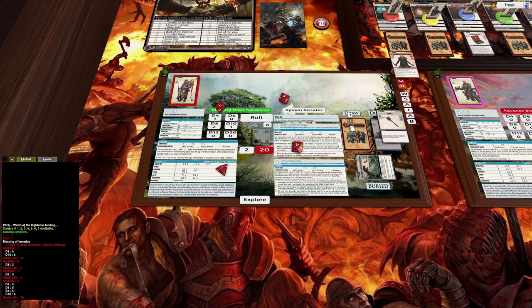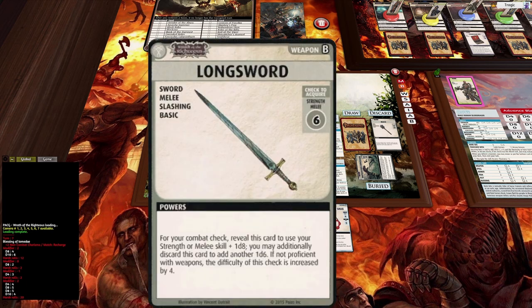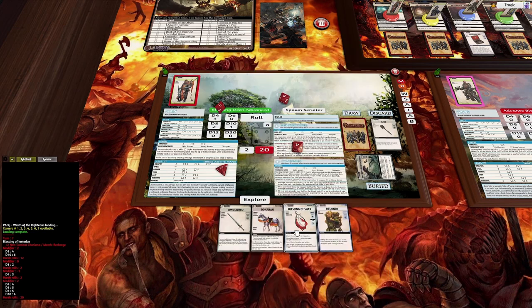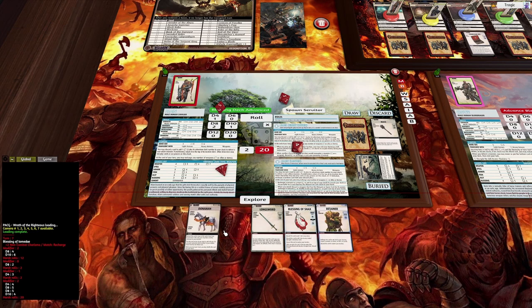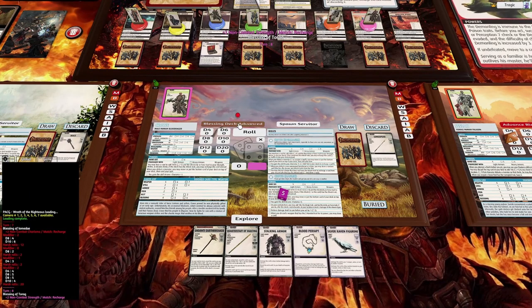We draw one, two, three, four cards. We keep the teamster and get another sword — sword's actually better because it's got slashing. We've got a retainer and a Blessing of Shacks. It's a good hand.